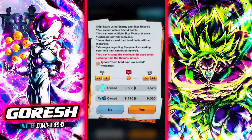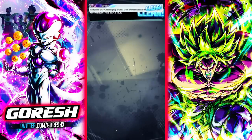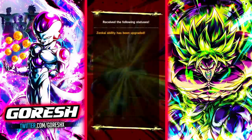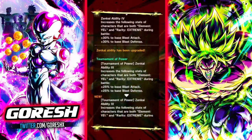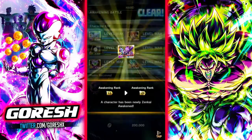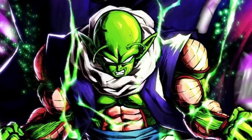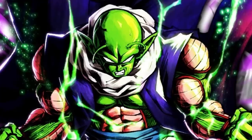Not too long ago we had extreme unit Zenkais — the free-to-play alternative when event exclusive units weren't being released monthly and Zenkais still cost chrono crystals, coming out only in a banner with no free gauntlet events or missions. The appeal of the Zenkai extreme unit system was that free-to-play players could still compete in the meta. This will most likely become discontinued as Zenkais are now free and free-to-play units are being released frequently. Extreme Purple Nail is a favourite animation-wise but unlikely to get a Zenkai anytime soon.